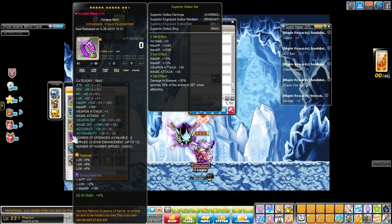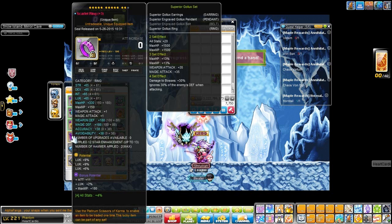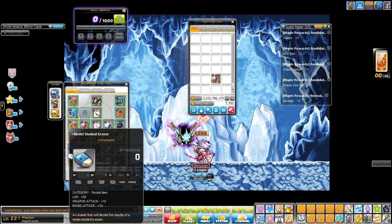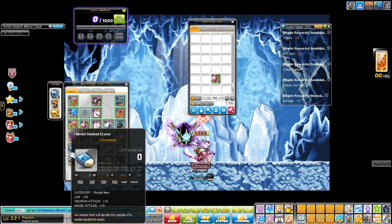This is my Pinaka ring — 24% luck and 2% from the bonus potential, pretty good. And this is my pocket item — decent. I think there are better ones but I did not participate in the events for some reason.